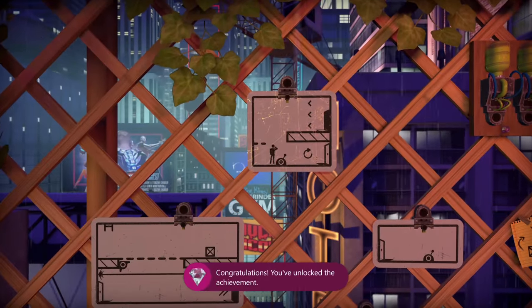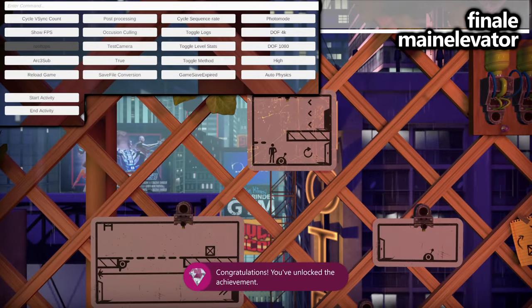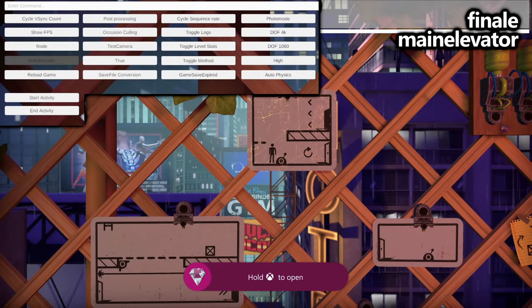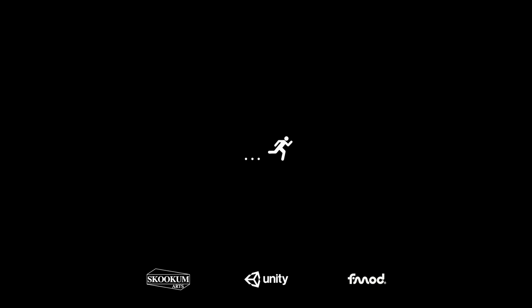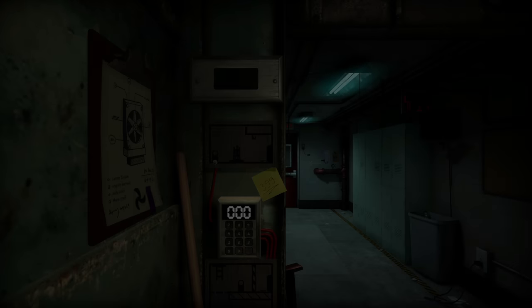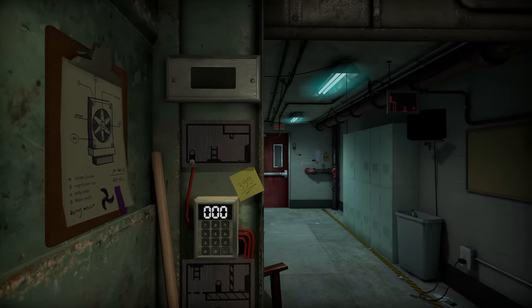We are almost done. The next one is another easy one. The overall area is called Finale, and we're choosing the main elevator level. As soon as we spawn in, we will have to do a quick movement. Just walk to the right through the door to go from picture to picture, and once this happens the achievement unlocks.